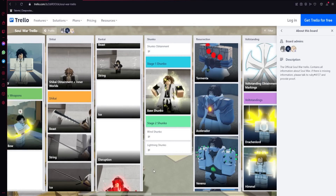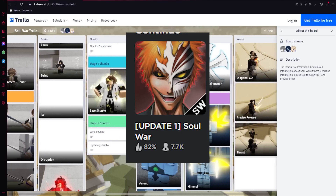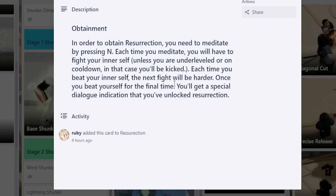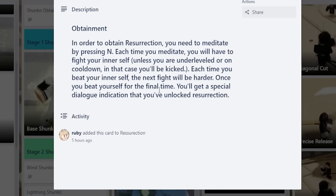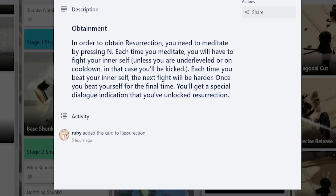Soul War just got its first update today - Update One - where they actually released Resurrection. If we go to the Trello, to obtain Resurrection it's actually really simple. Basically all you have to do is press N to meditate, and each time you meditate you have to fight your inner self. Each time you beat your inner self the next fight will be harder, and once you beat it for the final time you'll get a special dialogue indicating you've unlocked Resurrection.